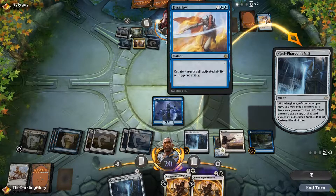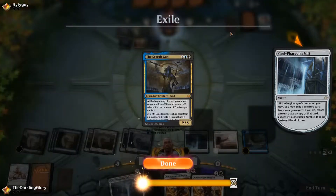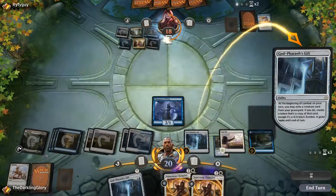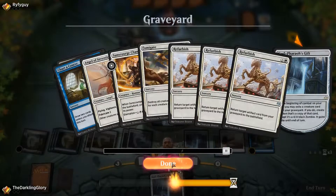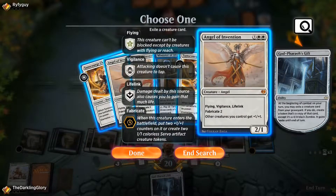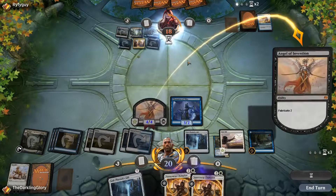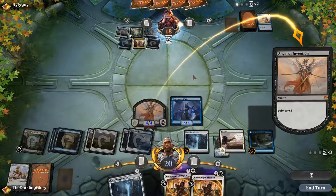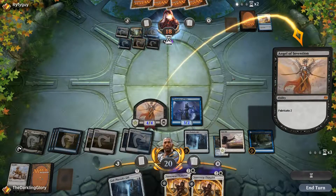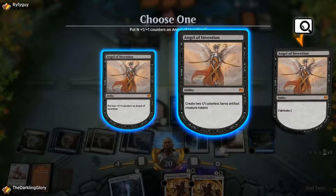I think I make Servos. My opponent already blew one Fumigate — they can't have that many more. Choose one — yeah, I'm just going to choose the Angel. What I should say is, when I've been playing these Esper Control decks, I didn't have any sweepers in the main deck, so it's likely that they just won't be able to deal with a bunch of Servos. Fatal Push targeting this? Yeah, sure. They really should have let that trigger resolve first.